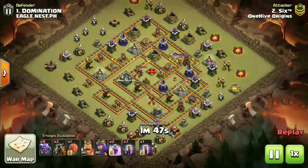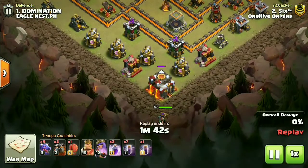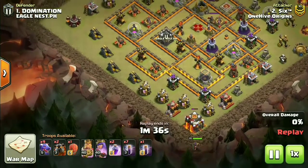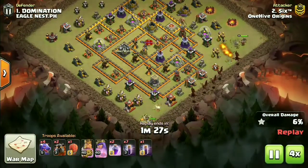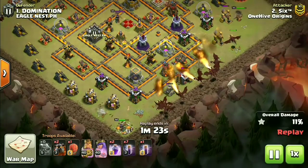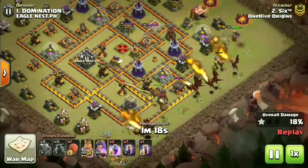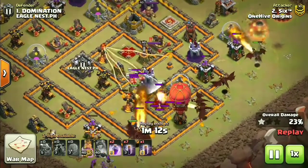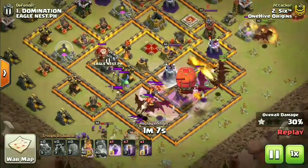Getting started with attack number one - we have r6 going against domination in a 10v10 attack, and the strategy is drag bat. One thing to note: this war was done on mid-December, around the 16th, so this strategy wasn't very popular at that time. One Hive Origin is using that as an advantage, as anti-drag bat bases take time to design.